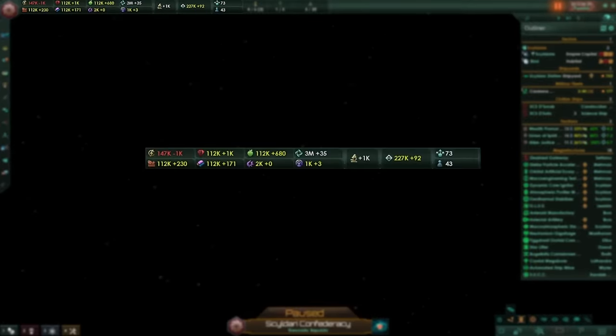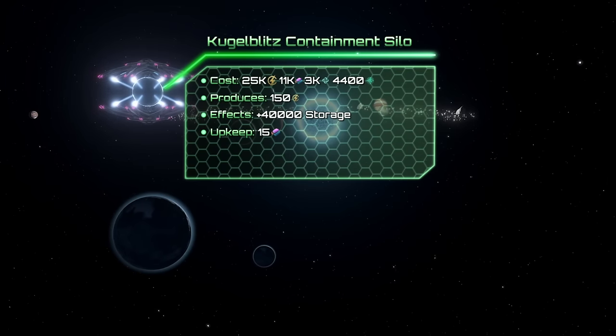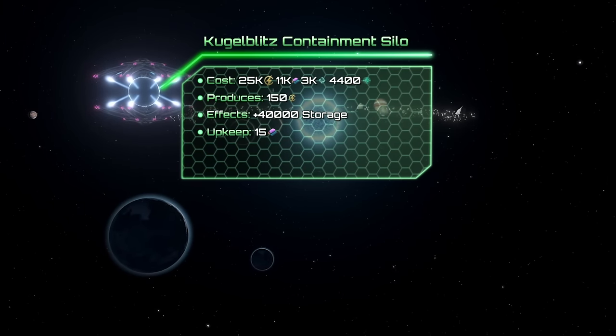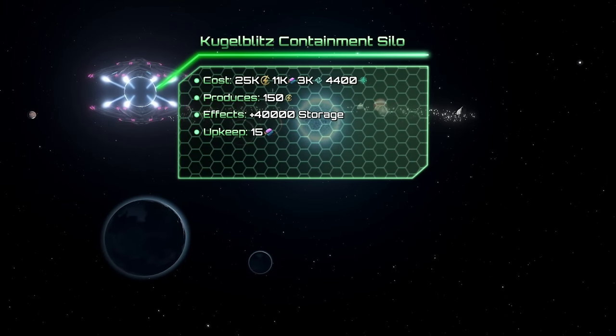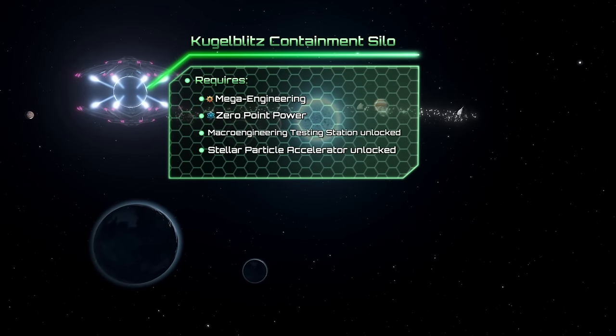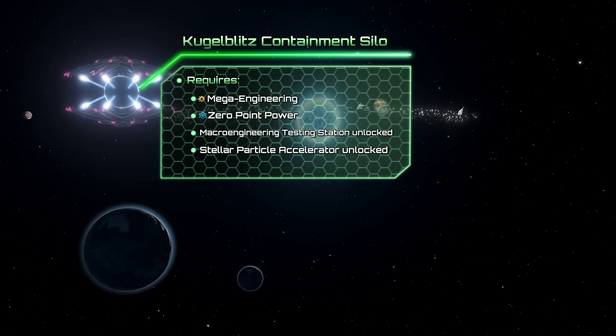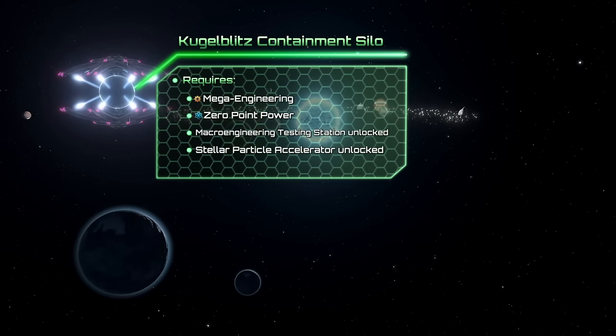If you ever run out of storage, and trust me you will need lots of resources with this mod, there's the Kugelblitz Containment Silo, which extends your storage by 40,000 and produces 150 energy, at the cost of only 15 alloys upkeep. To unlock it you will need Mega Engineering, Zero Point Power, as well as both Physics and Engineering Research Kilo structures already researched.